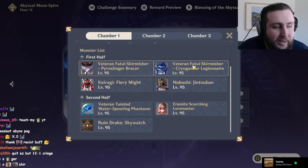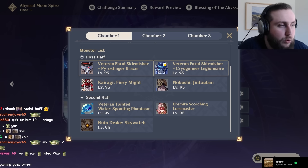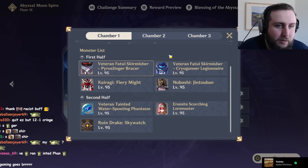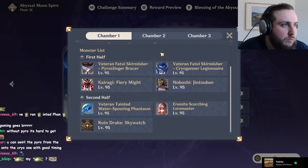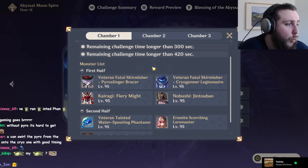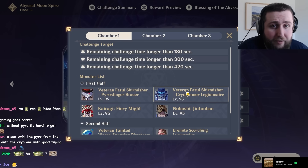Same thing for the Cryo Gunner — it is also the local legend version. It shields up a little bit later than the Skirmisher in my experience, but it still shields pretty early, and without Pyro the shield is very hard to get through. In order to get a good clear on Chamber 1, you're heavily incentivized to have both Hydro and Pyro on your team, or at least Hydro and an Anemo unit that can swirl the Pyro off the Cryo shield.